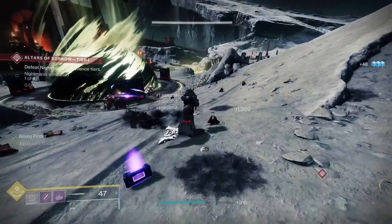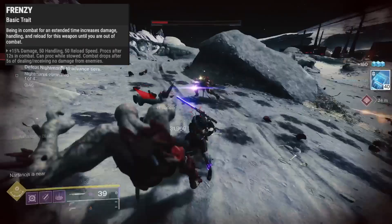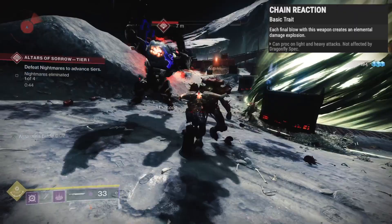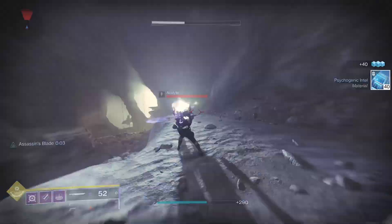In the last slot, Counterattack gives a 50% two-second damage boost for taking hits while guarding. Assassin's Blade boosts movement and damage for kills. Frenzy boosts damage for being in combat for 12 seconds and can start while stowed. Chain Reaction makes enemies explode. Thresh gives more super energy for kills. And One for All adds damage for hitting 3 separate targets. Oh, and the Skulking Wolf trait is here — during the hunt in Iron Banner, kills give you better radar and take you off the radar.